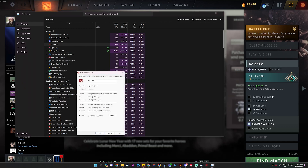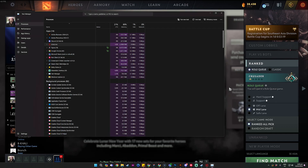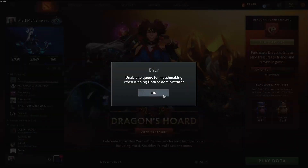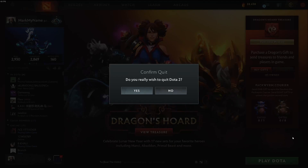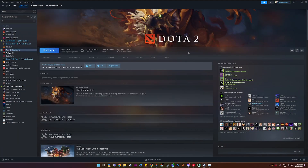Go to Properties, then Compatibility, and then uncheck 'Run this program as administrator.' Click Apply and OK.